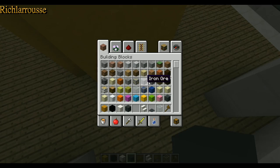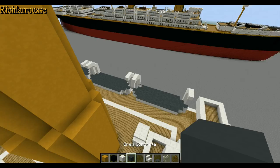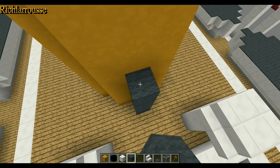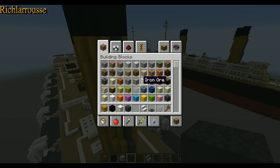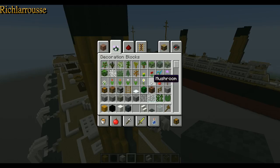We need to now add the ladder to the front of the funnel — it's basically a grey line. We'll probably use grey wool for this one because it looks better and has more texture to it. So use the grey wool along the front of the yellow on the centre of the funnel, all the way to the top of the yellow like so. Then we get our ladder and add the ladder going all the way down to the bottom.